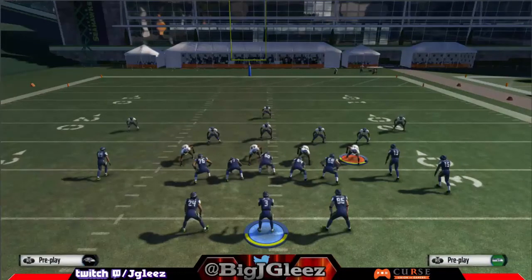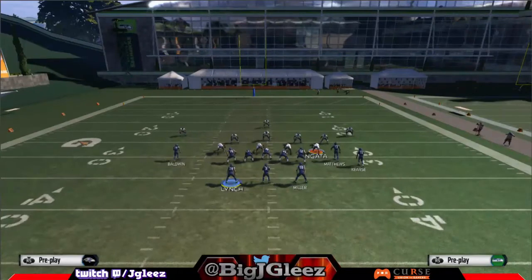If you know your opponent is running defenses like this, notice that everything is good except my receiver Matthews can't block worth a lick. So I might substitute my tight end in there. If I notice those are the kinds of defenses I'm getting, I might just go into subs, substitute my tight end in, and run it right to that open side for a big gain, making all the correct decisions based off numbers and angles.